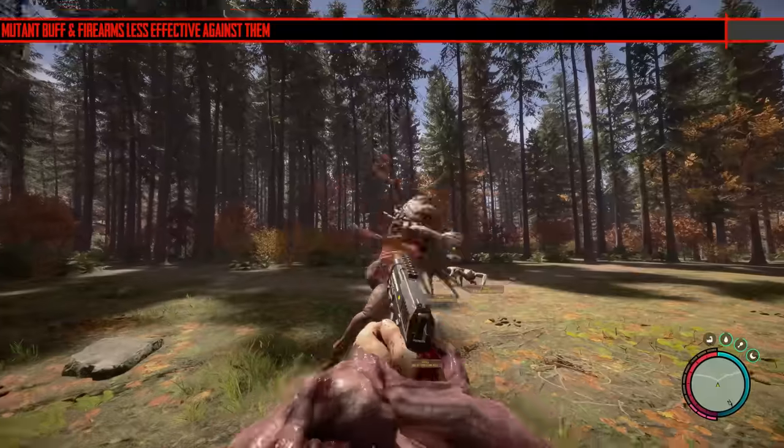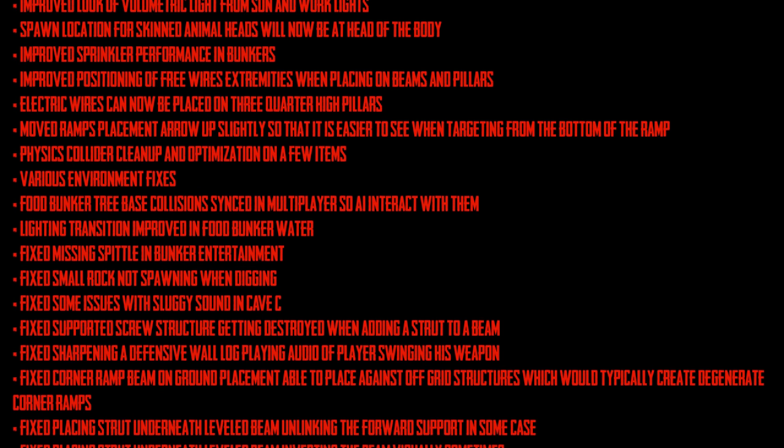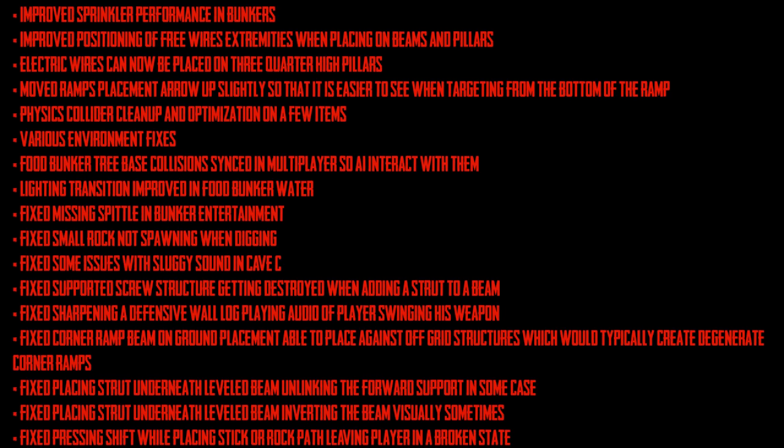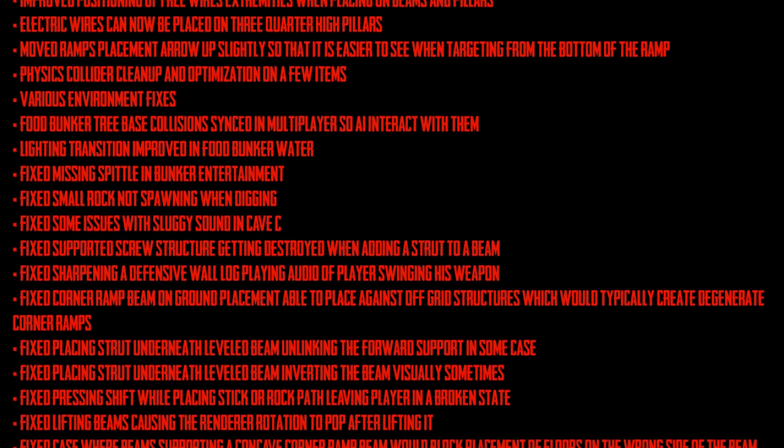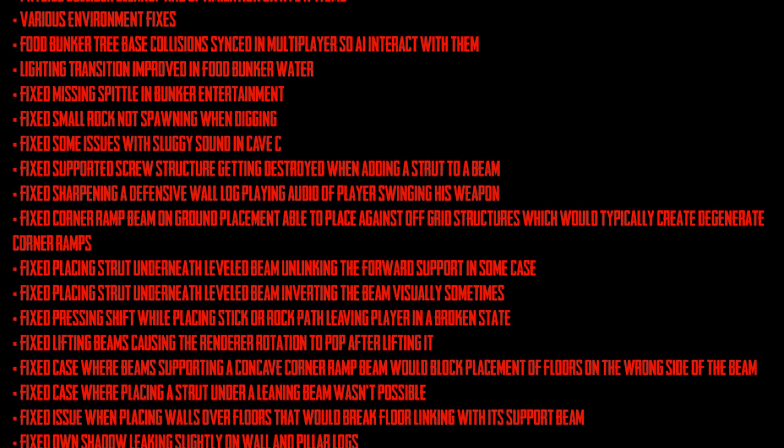Here's the rest of the patch notes — a few I thought were important that I couldn't get footage for. First, they fixed bullets fired from ultra close range sometimes going through the enemy. You'd probably see this when a Finger charges you and you're trying to shoot them and your bullets go right through them.